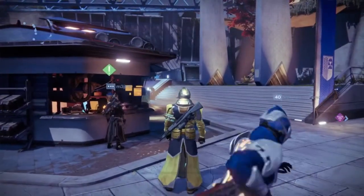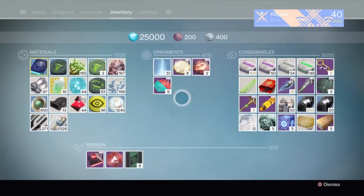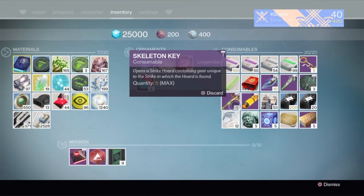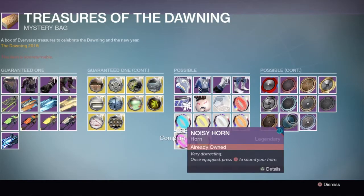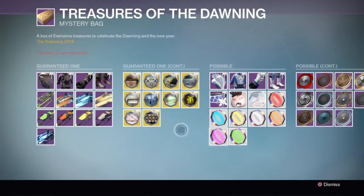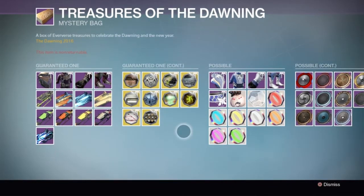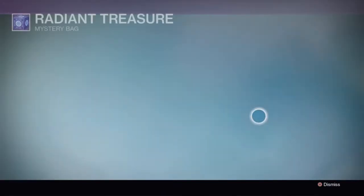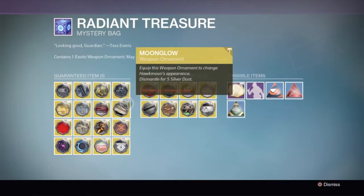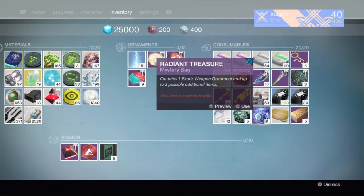We're going to head over here because if we fill up, we can go to the Postmaster and grab anything, but we're going to see what we get from all of our packages. We're looking for some specific things — ornaments of course are always welcomed, and we still have a lot of Treasure of the Dawning ornaments to get, ones we don't have like the Red Death ones, and various others. We'd like to get the Icebreaker ones, and of course that Golden Sparrow. I've been looking for that for a while, ever since I got that Golden Shader. And for Radiant Treasures, we did see that some Treasures of the Dawning actually do come in those, so maybe we'll get lucky with that again as well.